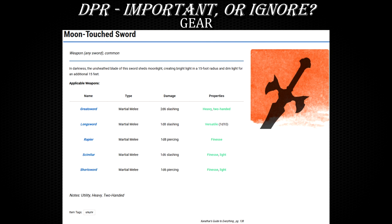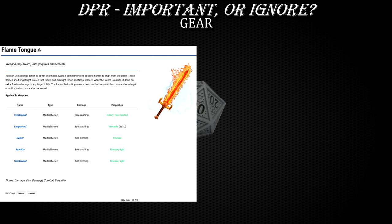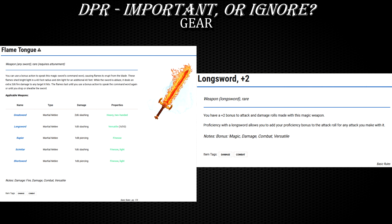Then we get to the damage versus accuracy discussion again. Both are important, don't get me wrong. But would you rather get a Flametongue, which adds 2d6 fire damage to all of your damage rolls? Or would you rather get a basic plus 2 sword that increases accuracy by 10% and damage by probably less than 10%? That extra fire damage is basically useless against devils, so the plus 2 would be much better. However, if you are on a mission to exterminate a bunch of rogue plant creatures, Flametongue is most likely a much better choice because most plant creatures are vulnerable to fire damage — so that 2d6 roll is getting doubled on every hit.